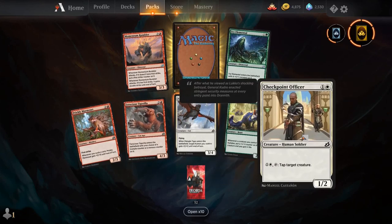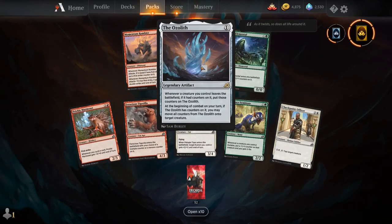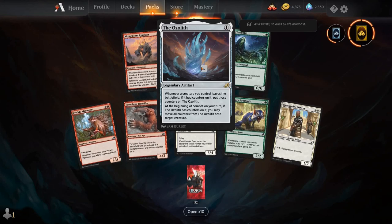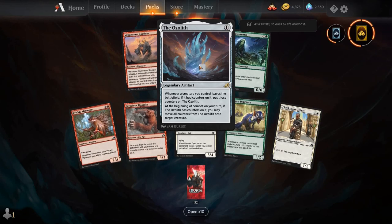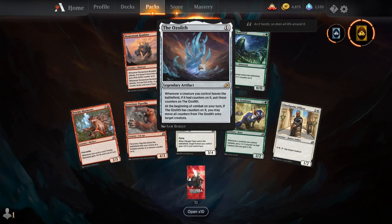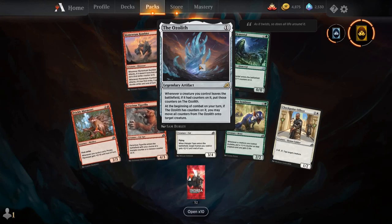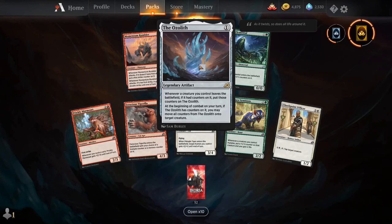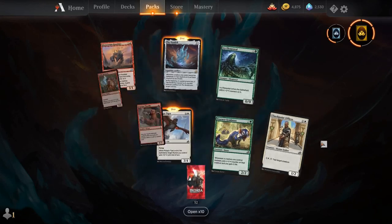Prickly Marmoset, Ferocious Tigerilla, Patagia Tiger, Essence Symbiote, Checkpoint Officer, Ivy Elemental, Momentum Rumbler, and our rare is the Oozalith. For a single mana, you get a legendary artifact. Whenever a creature you control leaves the battlefield, if it had counters on it, put those counters on the Oozalith. At the beginning of combat on your turn, if the Oozalith has counters on it, you may move all counters from it onto target creature. In Ikoria, you can change your monsters not just by mutate but also by ability counters — counters like first strike, double strike, trample, lifelink, vigilance, menace. Every evergreen keyword has an ability counter. If those creatures die, you bang them onto the Oozalith and wait until you can craft one giant monster.